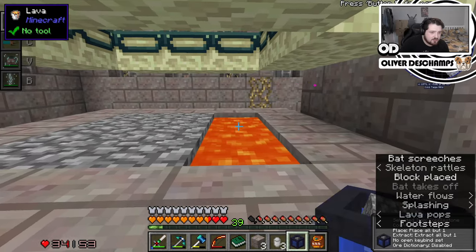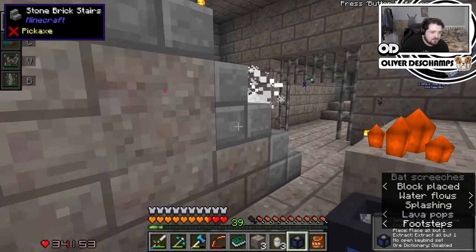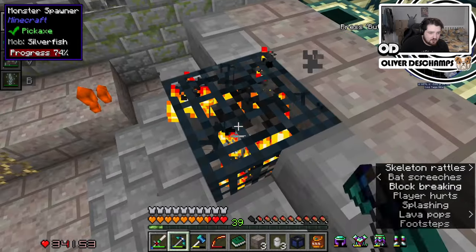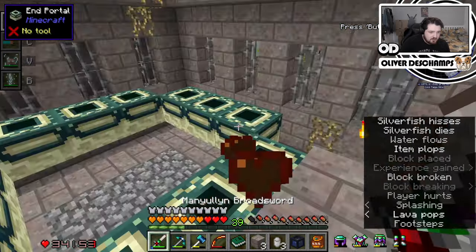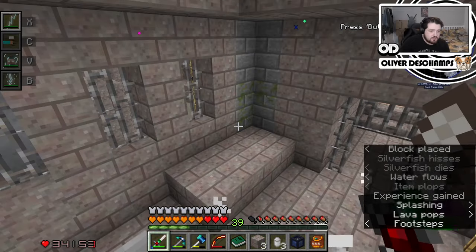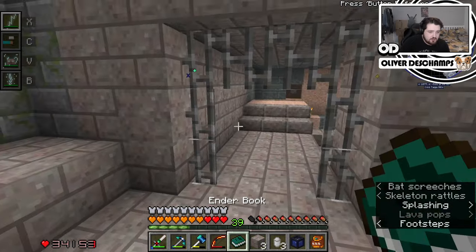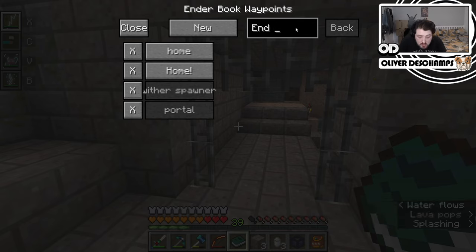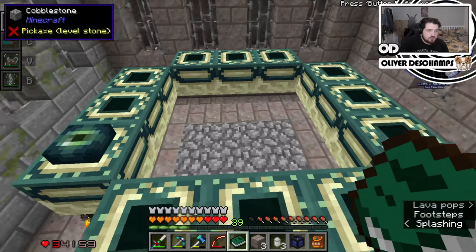But okay, let's get rid of this real quick, just to make it a little bit safer. Let's get rid of the silverfish spawner, we really don't need it. Okay. So we found it. So now we can do new and we can call this end portal. So we need 11 eyes of ender, sure thing.